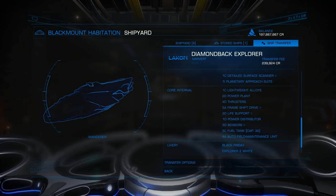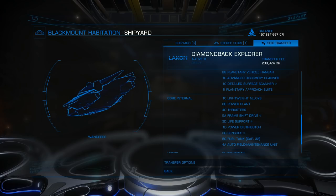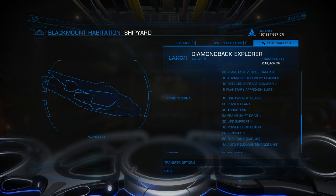You want to build for lightweight if you can. When building an exploration ship - let's use a Cobra III as our stock vessel - you're going to want 4D thrusters because those are the lightest weight. D-rated equipment is always the lightest weight; B-rated equipment is always the heaviest. The only thing you want Class A is going to be your Frameshift Drive - that gives you minimum weight on all other modules and maximum jump distance.